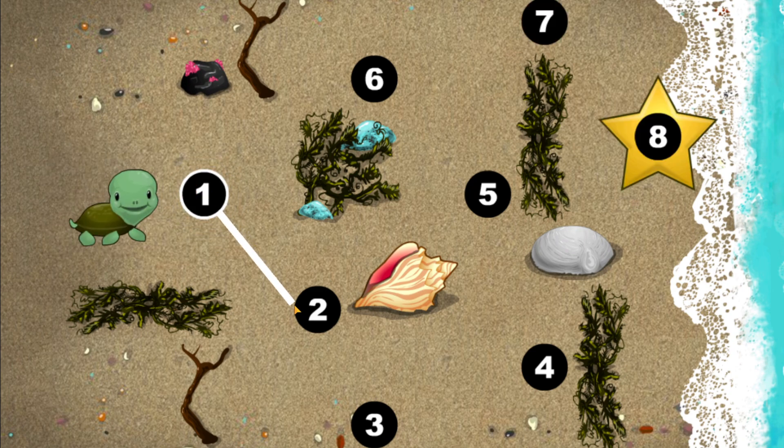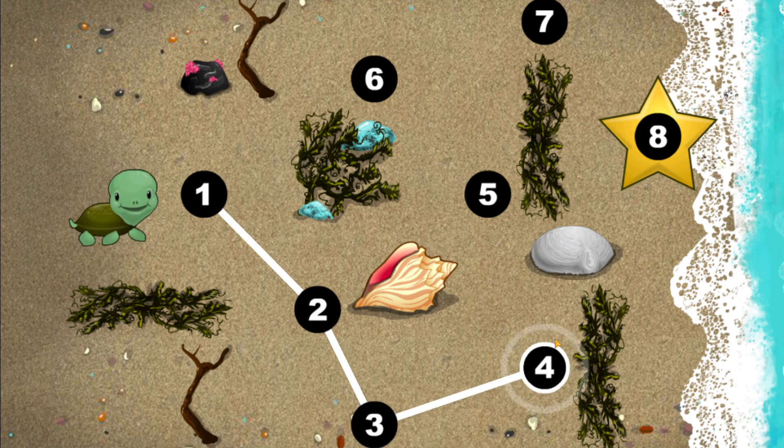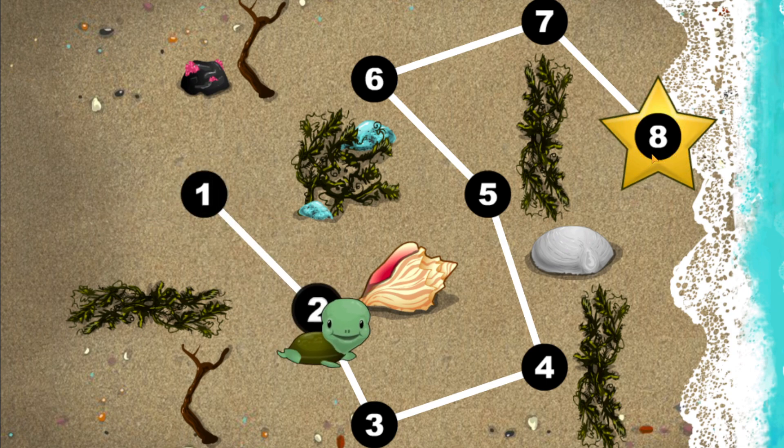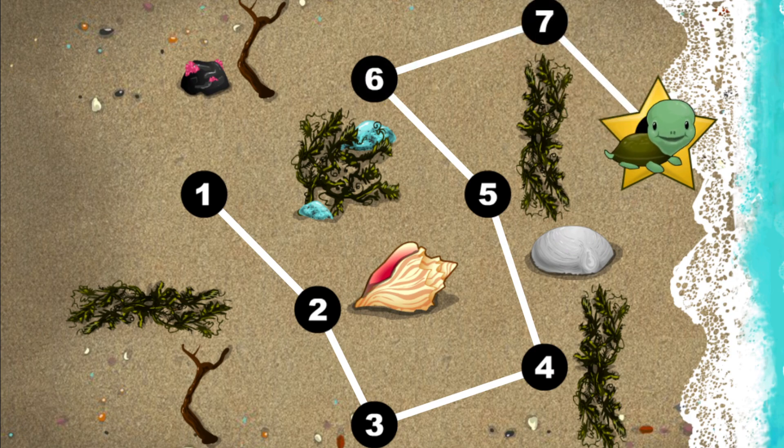This baby turtle needs to get to the sea! Connect the dots to show her the way! Yes! One, two, three, four, five, six, seven, eight. Happy travel, green turtles!